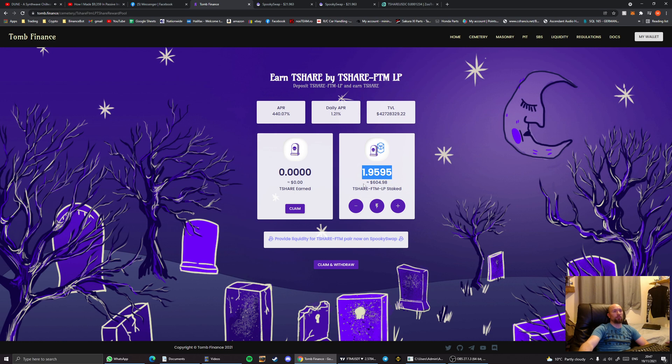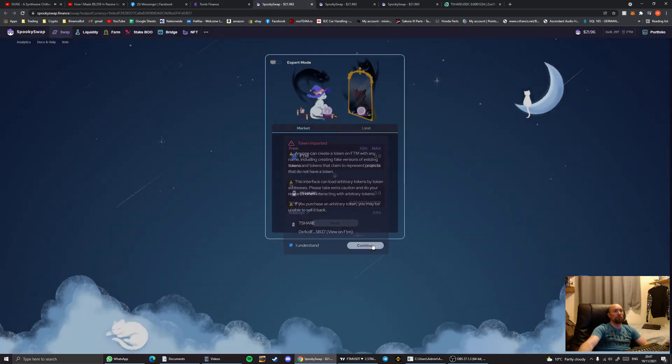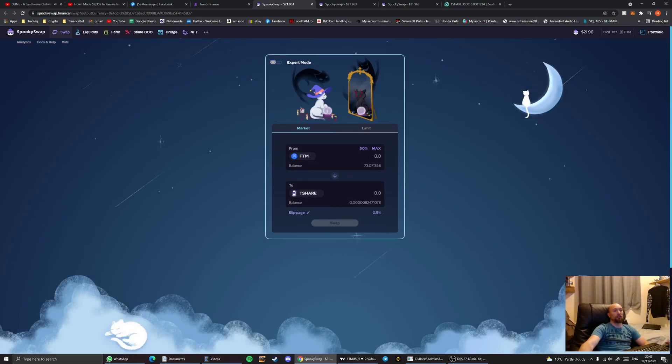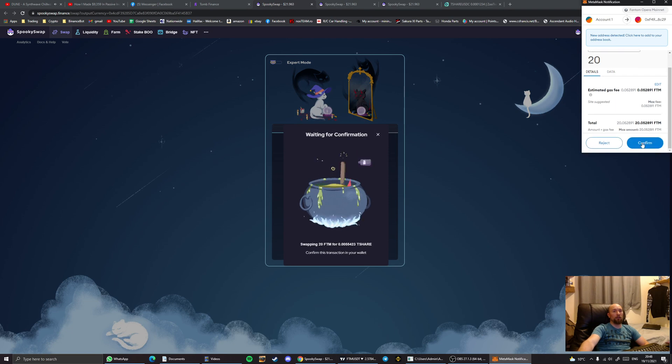If starting completely from scratch you'll have zero in the t-share pool initially. Go back to the home screen and click 'buy t-shares,' which opens SpookySwap again — this time for phantom-to-t-share. Type in 20, which after the previous swaps leaves around 13 phantom remaining for fees. Hit the swap button and confirm.